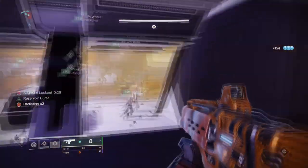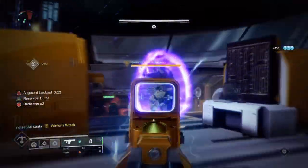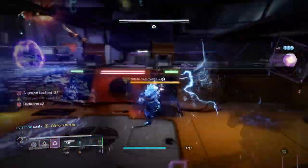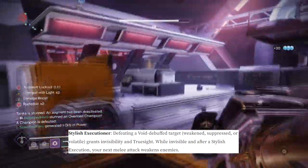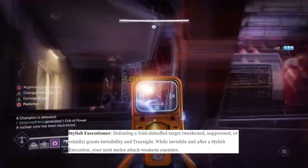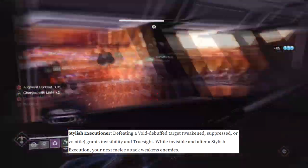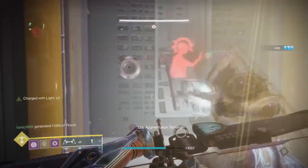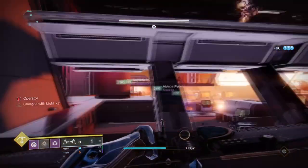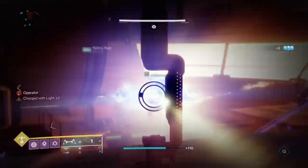Now, although Bottom Tree Void is getting a slight nerf, the rest of the subclass seems to be making a major comeback. Having Vanishing Step will turn your hunter invisible while dodging, and combining that with Stylish Executioner — where defeating a Void-debuffed target, which can be weakened, suppressed, or volatile, grants invisibility — is powerful. While invisible and after a Stylish Execution, your next melee attack weakens enemies. You can also add Echo of Provision, where damaging enemies with grenades grants melee energy, or Echo of Undermining, where Void grenades weaken enemies, so that while invisible you can keep weakening targets.